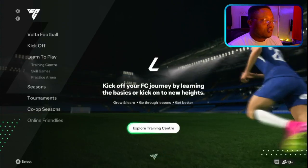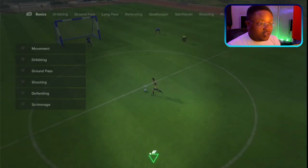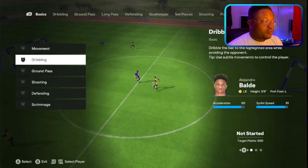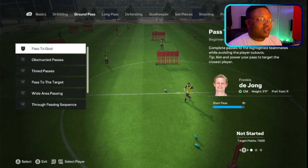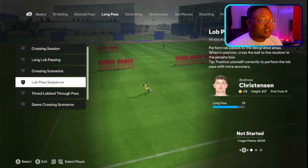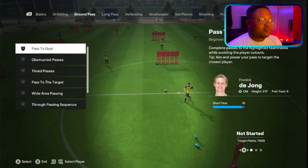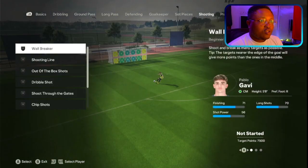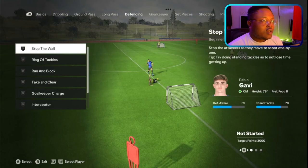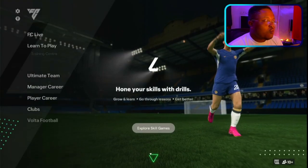Going back, you'll see Skill Games — it's like what we had in the previous FIFAs. There's dribbling, movement, grandpa shooting, defending, and more. It's basically like the Training Center, except that in Skill Games it brings in teammates and opponents, making it very fun and very difficult, which eventually enhances and improves your play.